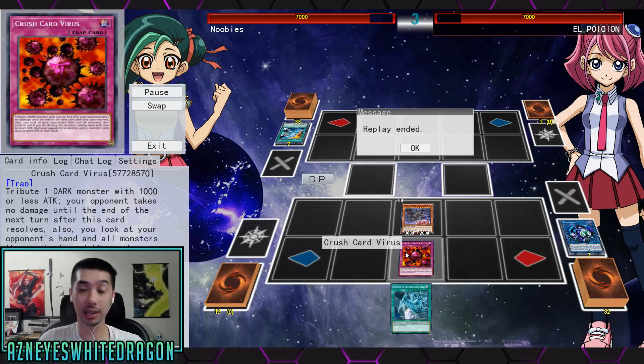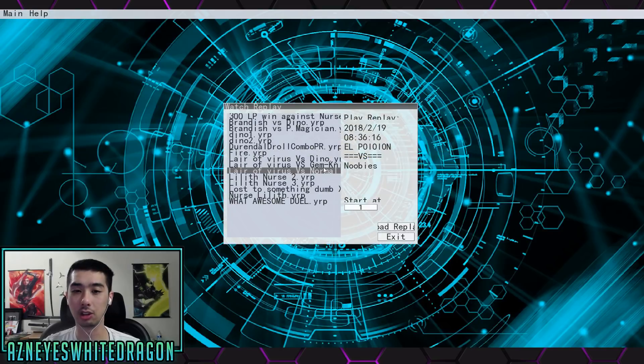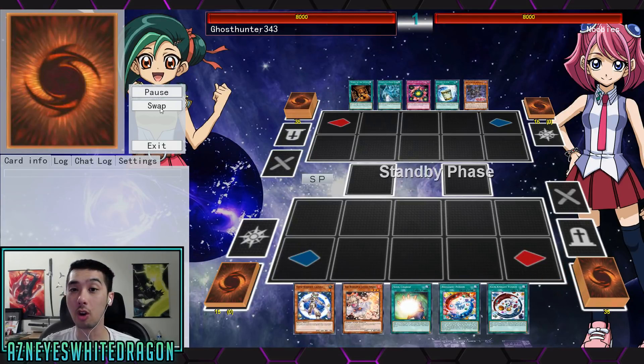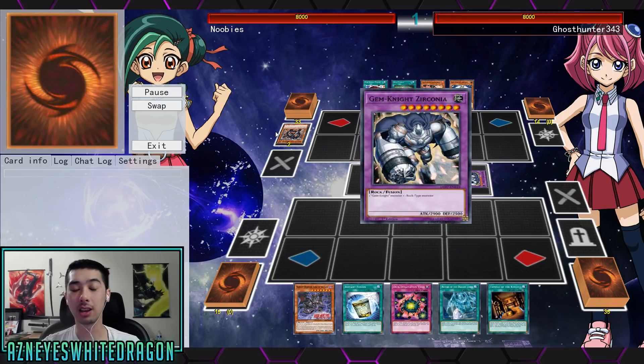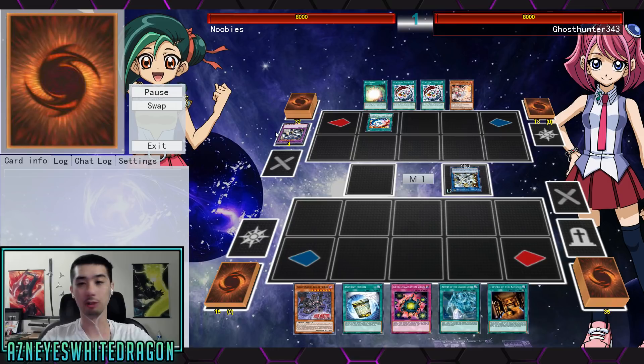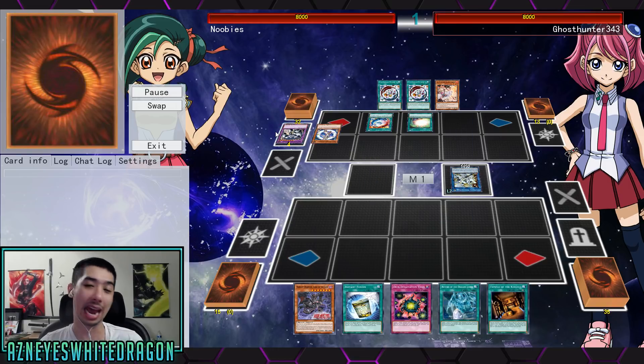Crush Card Virus could technically be an auto-win, but there's another card I want to talk about: Deck Devastation Virus, which you guys will see in this other replay — another auto-win condition. I remember back in the day, people used to side deck that card against Mermails, and it was just game. It got rid of everything they had, and they'd be stuck with monsters they couldn't really utilize.